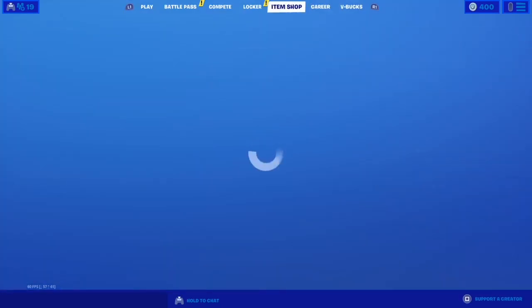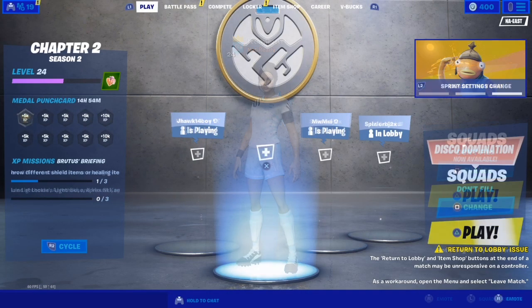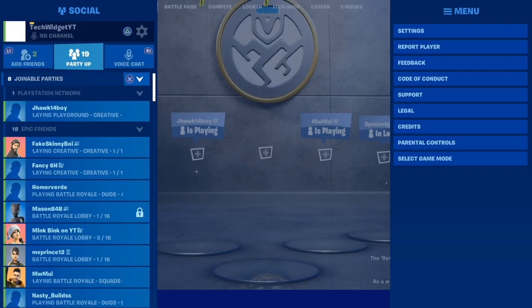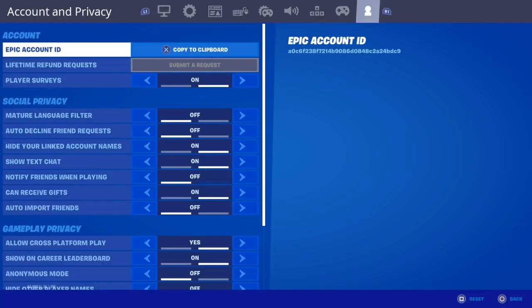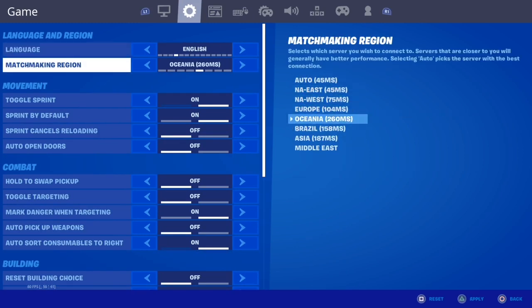You can get all the skins in the item shop for free. So let's get right to it. After you do that, you want to go into Settings, then go to your server, and change that to Oceania. They've cracked down on NAE West, Europe, Brazil, Asia, and Middle East.